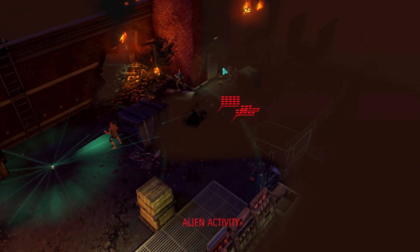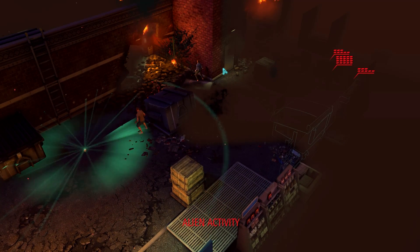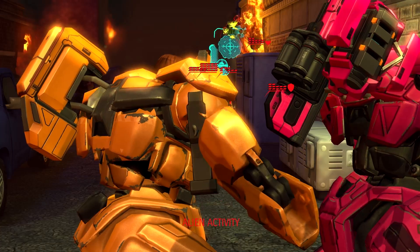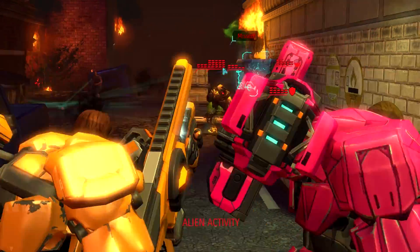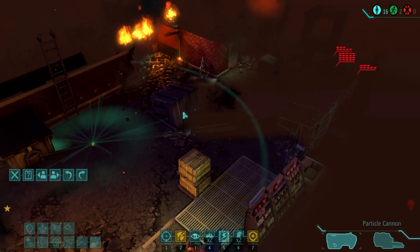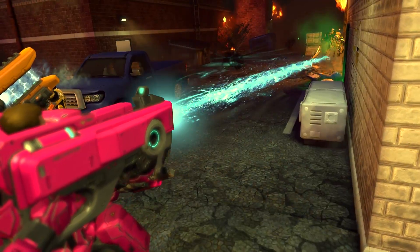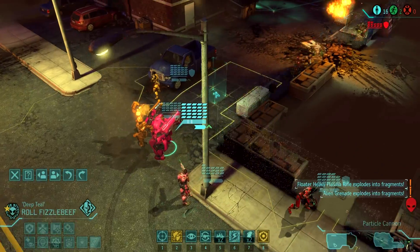The fact that they're running backwards makes me think they have vision. Now we have vision for the first time, I think, with that little Scott Joplin ragtime there. Come on, Fizzlebeef, show her how it's done. You don't have a shot? I guess the dumpster or the weird lockers are in your way. I don't know why the civilian is choosing to run into the burning building, but I've never been in a situation like that, personally. Hashtag Fizzlebeef don't miss. 12 damage — that's pretty solid.